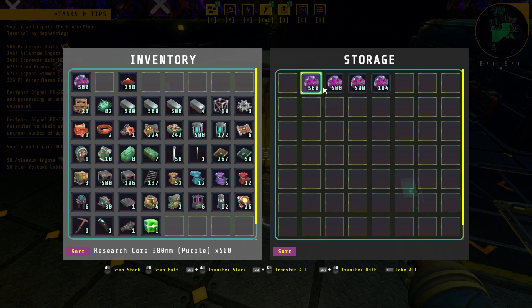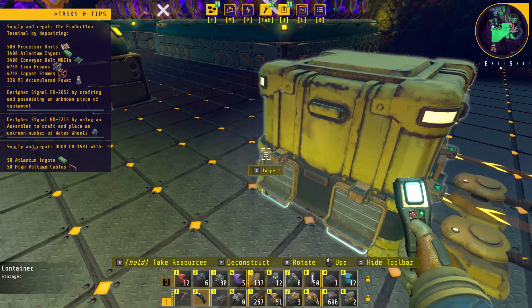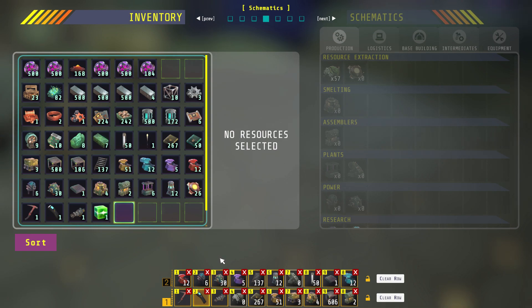But we're making a ton of the purpley dudes, so let's deal with those. Do we have a base made? We do — we have one. We'll just get rid of the stairs and put this guy down here instead.